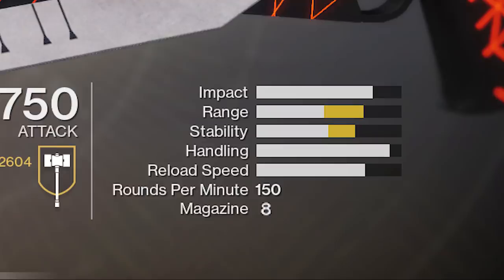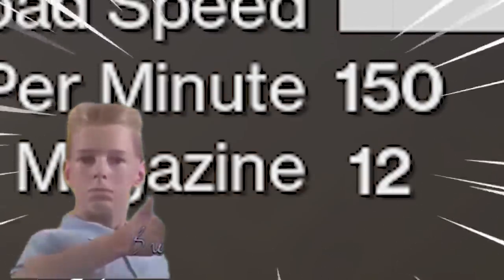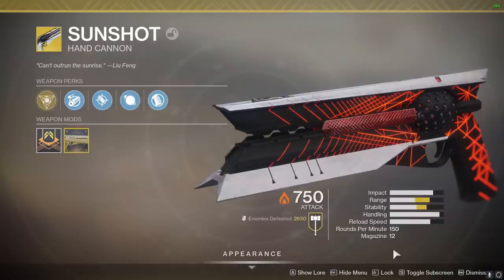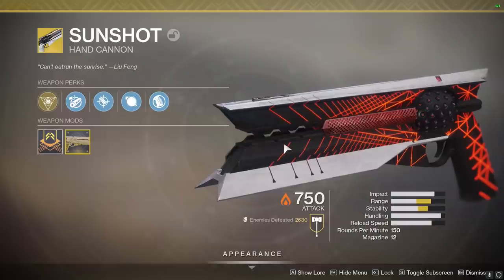As you can see right now, instead of having 8 bullets, we now have 12 bullets. This is making a big difference on the weapon. And plus, they changed the recoil of the hand cannons — like all the hand cannons — and Sunshot got a big buff for the recoil, because you can see where you're shooting now.